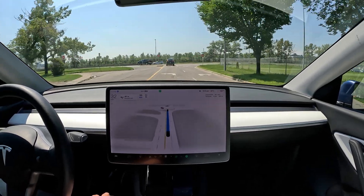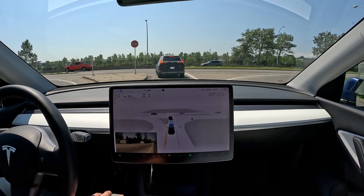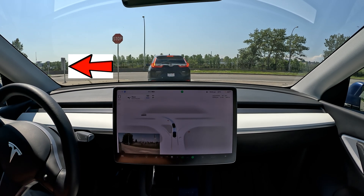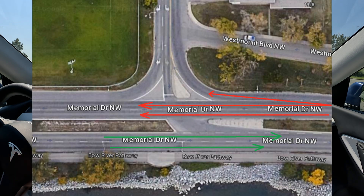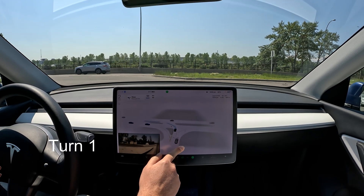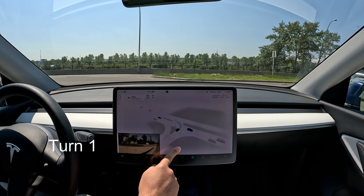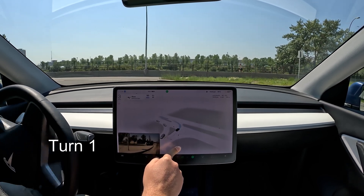We have a stop sign here with a little bit of occluded vision because of that sign on the left that's blocking our view. This is a high-traffic situation — cars coming in from the right are probably going around 80 kilometers per hour, maybe 60 miles per hour. It should stop here; there are cars coming in from our left. It's pretty busy — it is lunchtime. Let's see if it can commit.